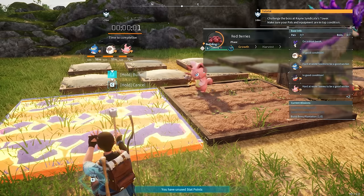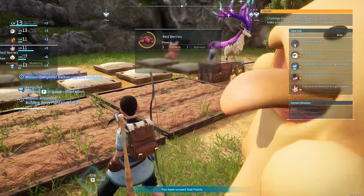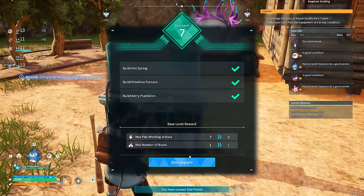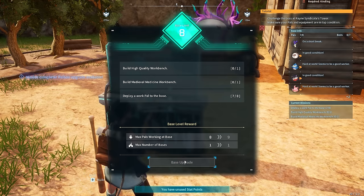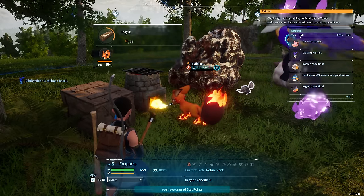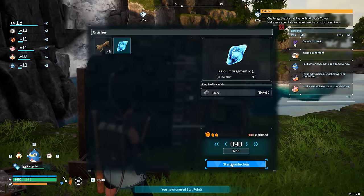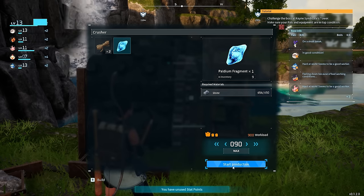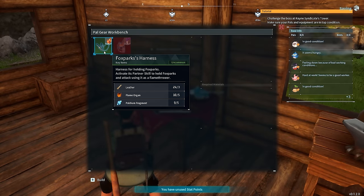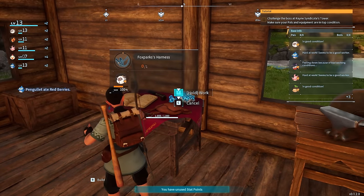We're going to make a hot springs so PALs can increase their sanity, and put down another berry plantation since we need more food now that we have more PALs working hard. Because we've met the requirements, we can now upgrade the PAL Box yet again, allowing us to assign even more PALs. In order to smelt metal bars in this game we need a PAL with the kindling ability — thankfully Foxparks will do the job for now. We're going to convert some stone into Paldium Fragments and make the Foxparks Harness.